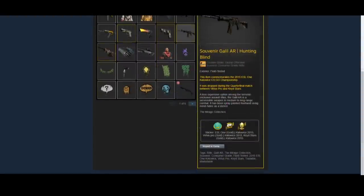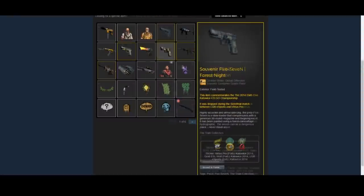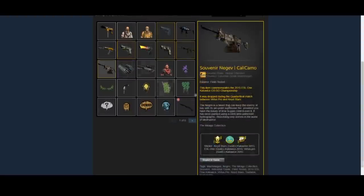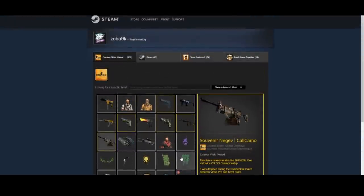He actually has a lot of Kato 15 Souvenirs and Kato 14 Souvenirs, which I think is pretty interesting — a lot of people have been into those recently. He also has the Desert Eagle Blaze, which I think is another really good high point of his inventory. And of course those gloves to match the Butterfly Knife Knight. Can't really go wrong with that.